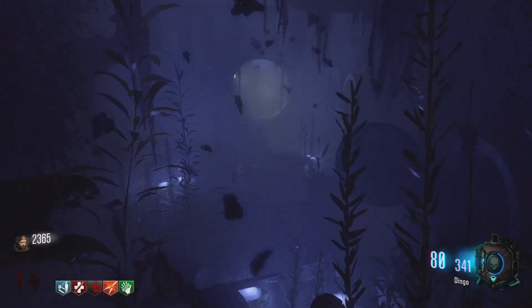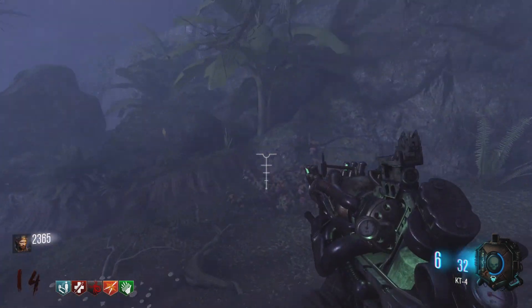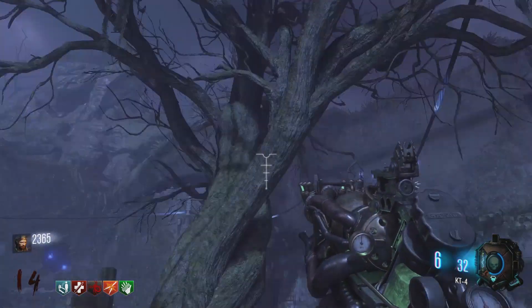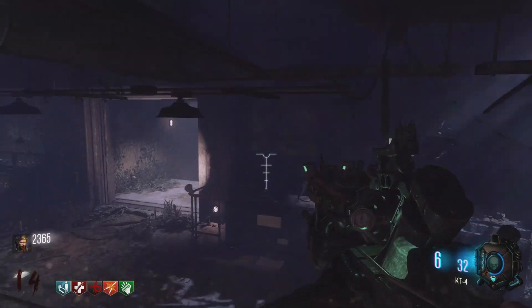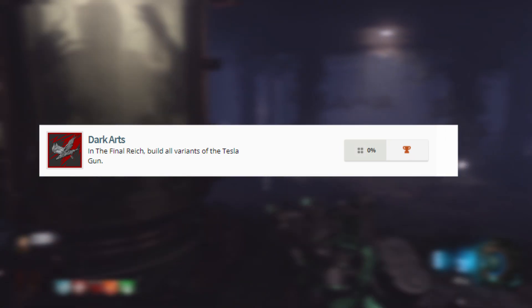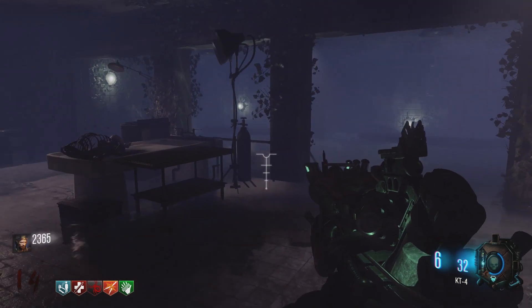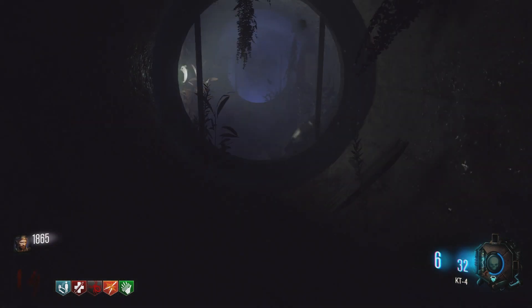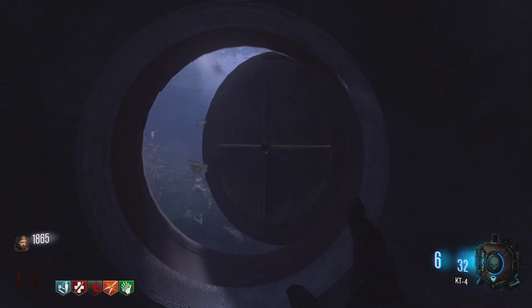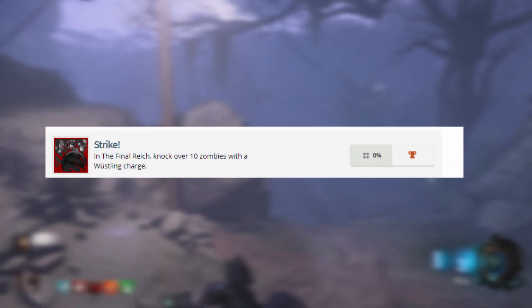I want to go to Lightning Handler first because Dark Arts would spoil it. Lightning Handler says: in the Final Reich, build the Tesla gun. There's a Tesla gun! It sounds familiar because in the codes for the Wonder Waffle it's called the Tesla gun, but it looks like they're also going to have their own Tesla gun. Then Dark Arts says: in the Final Reich, build all variants of the Tesla gun. So we're going to have variants — similar to how the bows work in previous games, where you get the standard and then upgrade to different variants.